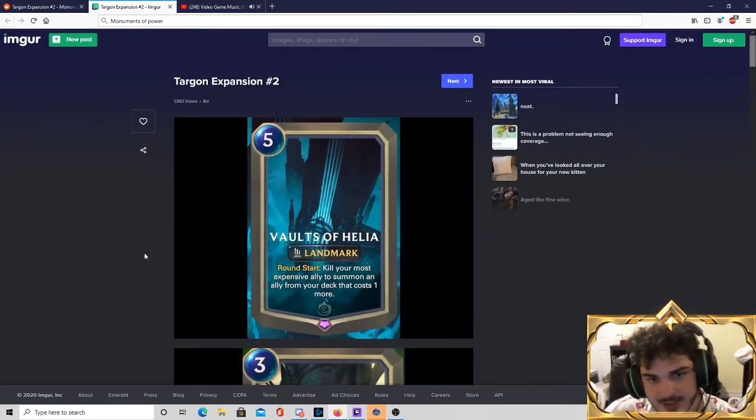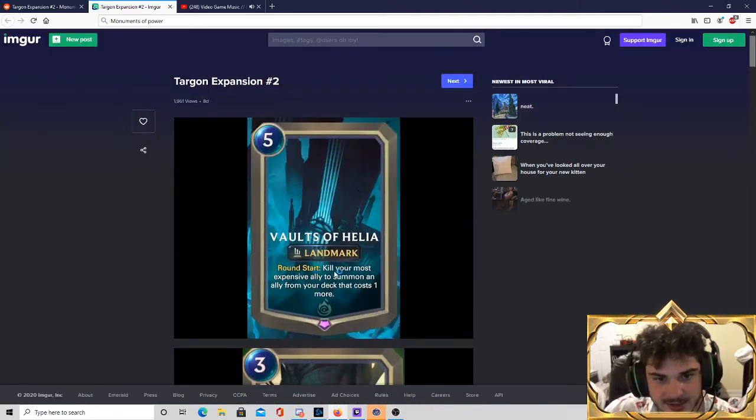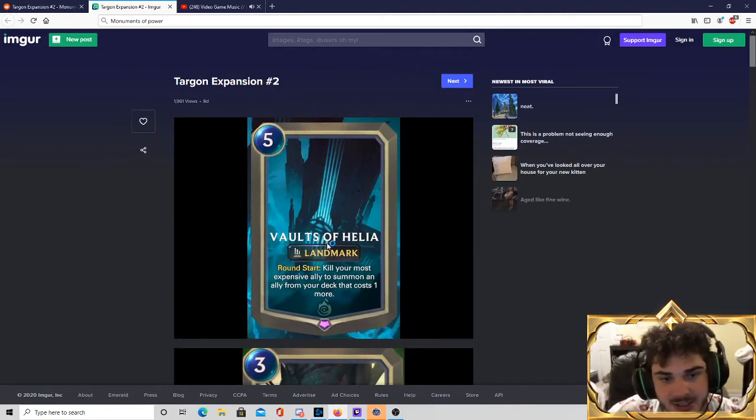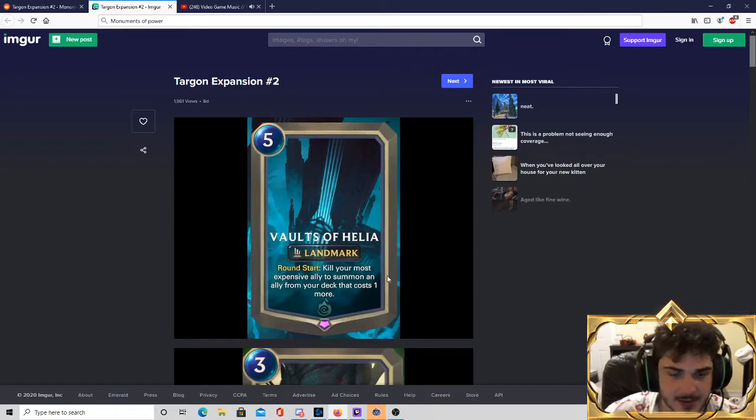The first mechanic we're going to talk about is called Landmark — and we're actually going to have two new mechanics. If you've played Magic, Landmarks are essentially enchantments as far as I can tell. They play somewhat like units — you put them onto the board — but they can't go to combat, they don't have stats, but they can be destroyed by certain types of removal, but only removal that can hit Landmarks.